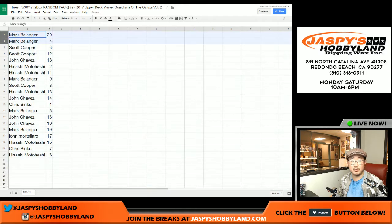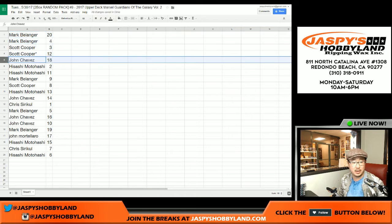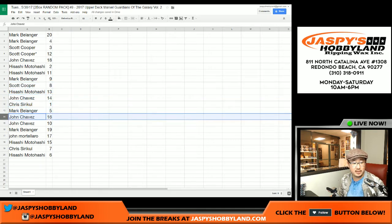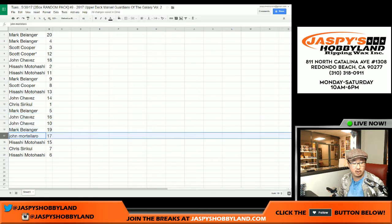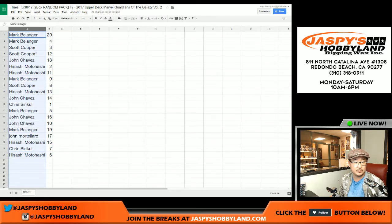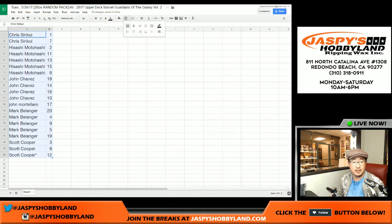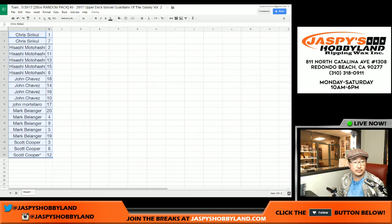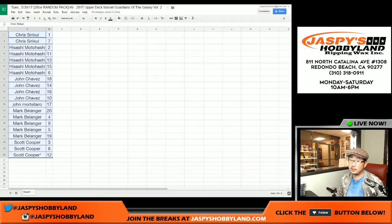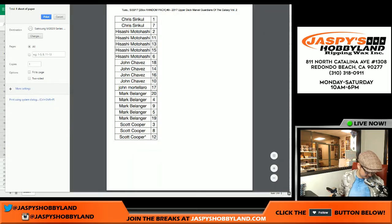Mark, yours are 20 and 4. Scott Cooper, 3 and 12. John, 18. Sashi, 2 and 11. Mark with 9. Scott with 8. Sashi with 13. John C, you got 14. Chris with 1. Mark B with 5. John, 16 and 10. Mark with 19. John M with 17. Sashi with 15. Chris with 7, and Sashi with 6. Let's sort by first names, print this out and let's print and rip. Good luck everybody — we're pulling some really nice stuff out of here.